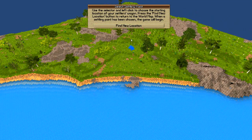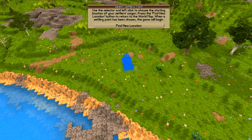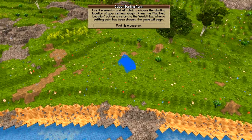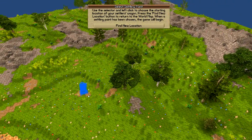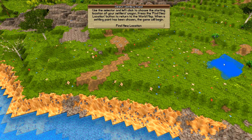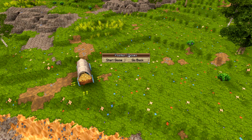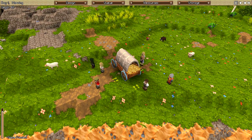The pop-up says you can use WASD to scroll around the map. I'll hit Settle Here. As soon as you do, another box prompts you to place your settlement wagon or click Find New Location to go back to the world map. I find it's best to place the wagon close to where you want your main settlement but not necessarily in the center. In this case I want a coastal village, so I'll place it down in this nice flat area so it won't be in the way of where I want to build. One last time you can go back or click Start Game.